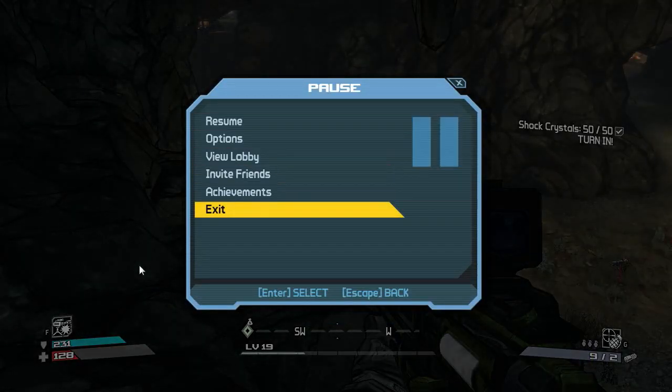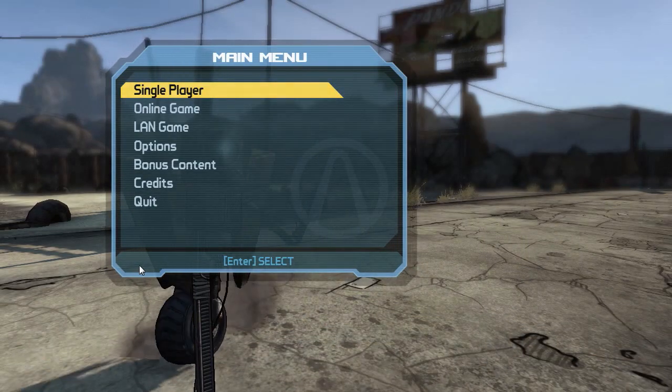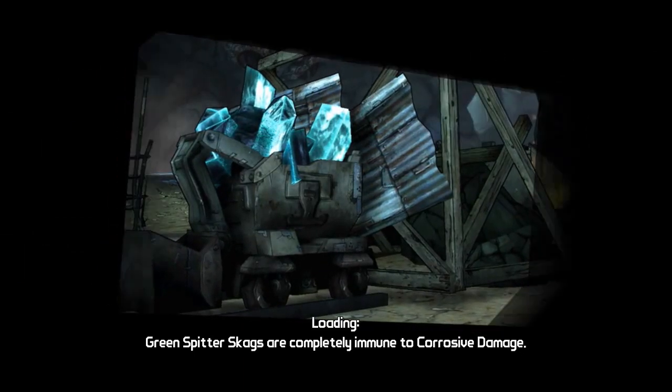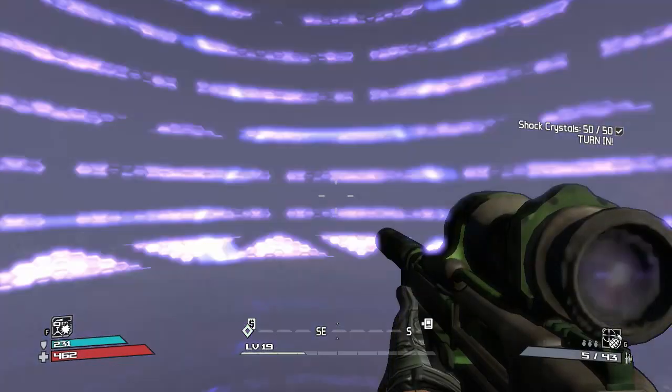Exit and back in - we are pretty much good to go. We'll go hand them all in and that should be a good end for the episode. I'm quite happy with the progress actually. We can head over to Sledge's Canyon - or whatever it's called.